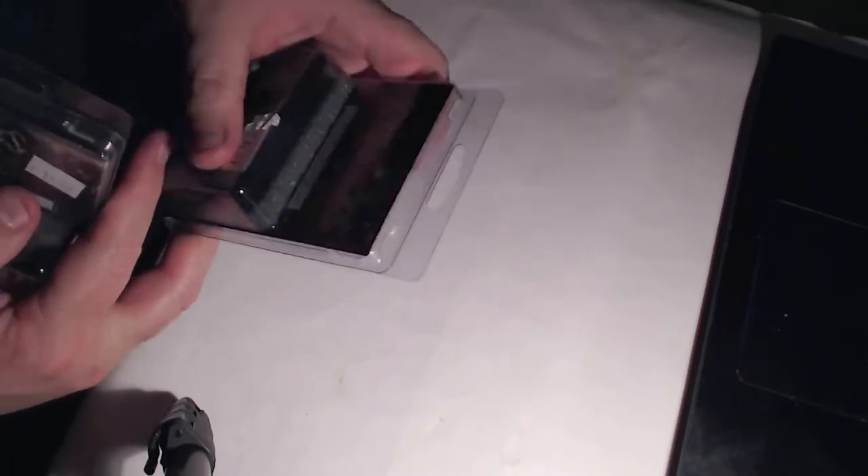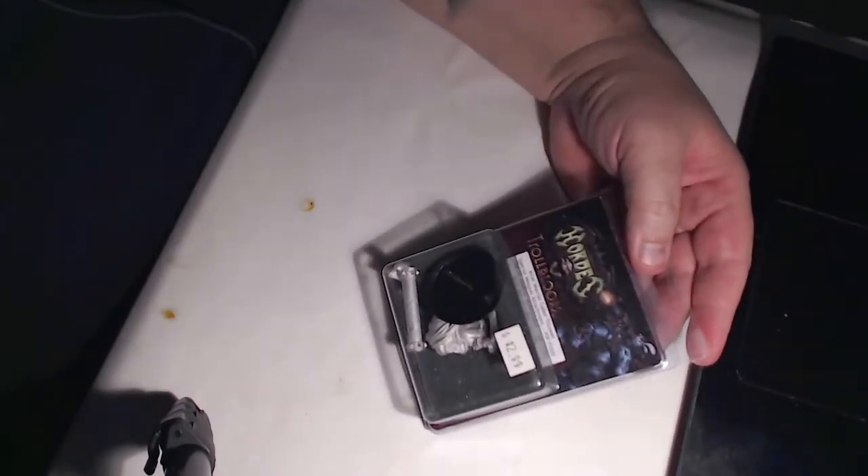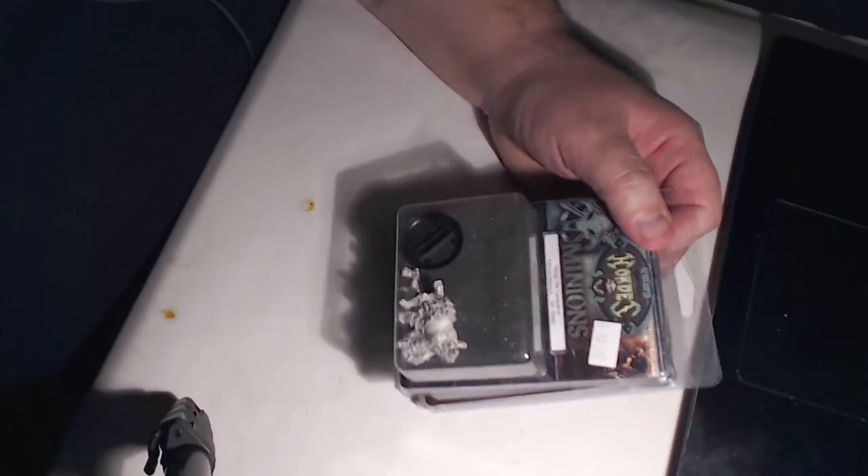Got another Trollblood here — Kriel Warriors, Caber Thrower special weapons attachments. And I got a Minion here for Hordes: Helga the Conqueror, Farrow warlock.